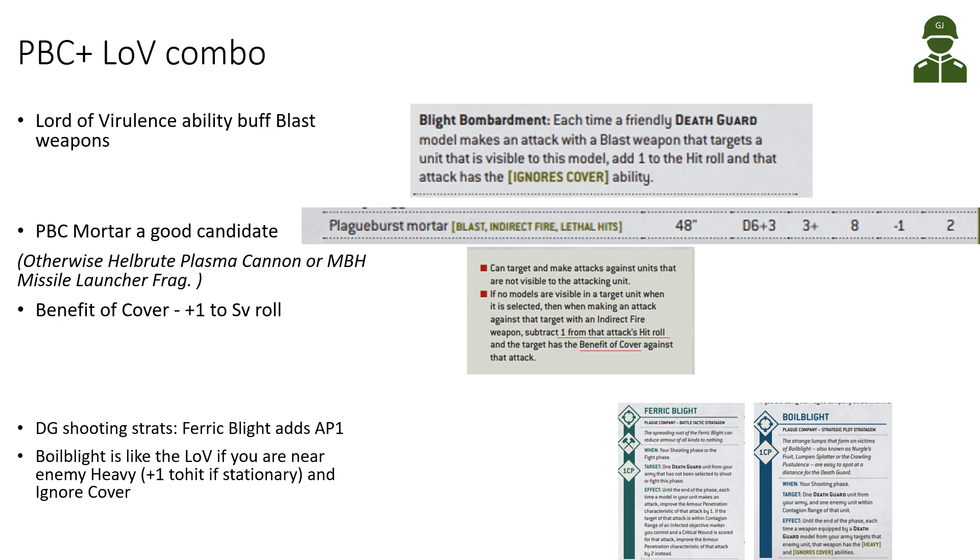The Lord of Ireland basically counteracts all the bad things from indirect fire: plus 1 to the hit roll, and the enemy doesn't get cover. Other blast weapon options include the Hellbrood Plasma Cannon, which could be quite good, or the Mephetic Blight Holder Missile Launcher with Frag Missiles — but those are maybe D6 shots at AP 0, not super strong. So the Mortar is probably the best weapon to buff with the Lord of Ireland.